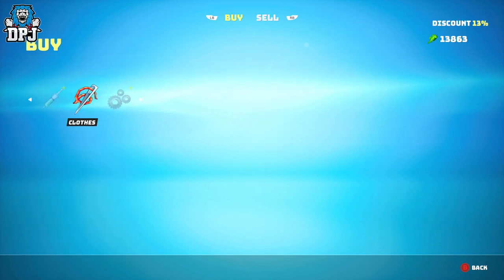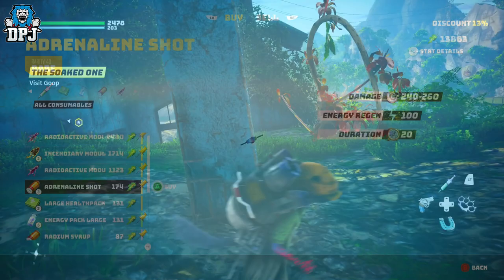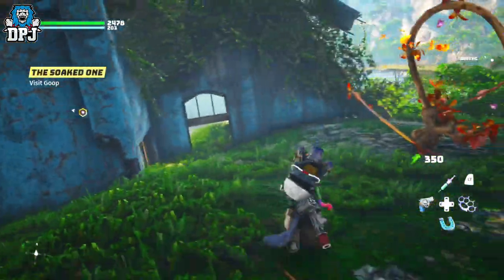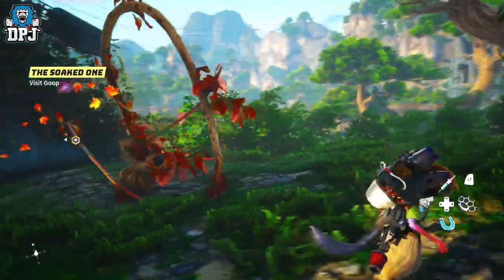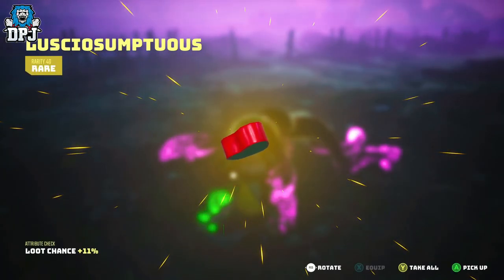Green can be obtained from various sources. The easiest way is to scour the map and look out for these kinds of bushes which you jump through and they reward you green. Another way is to kill enemies and loot them — it isn't a guarantee but you can sometimes see decent amounts from certain enemies.